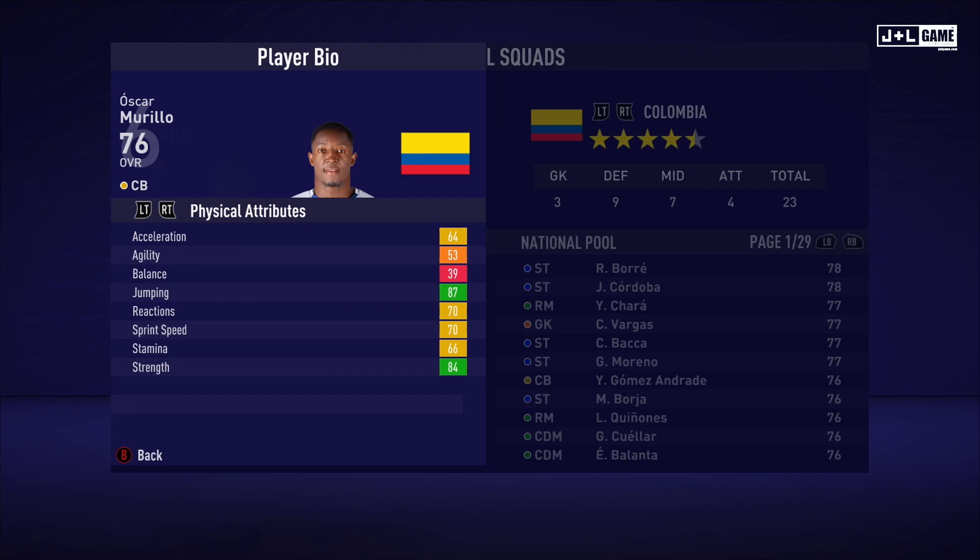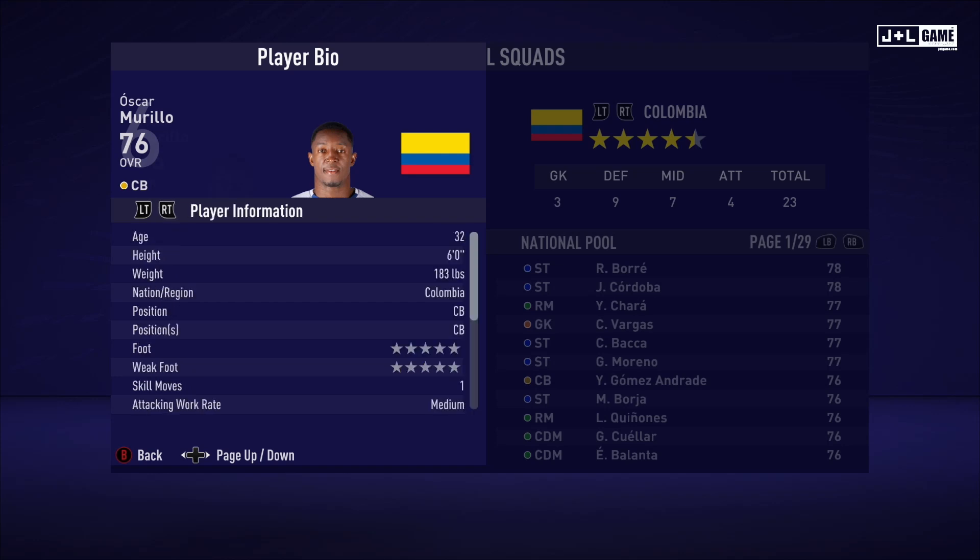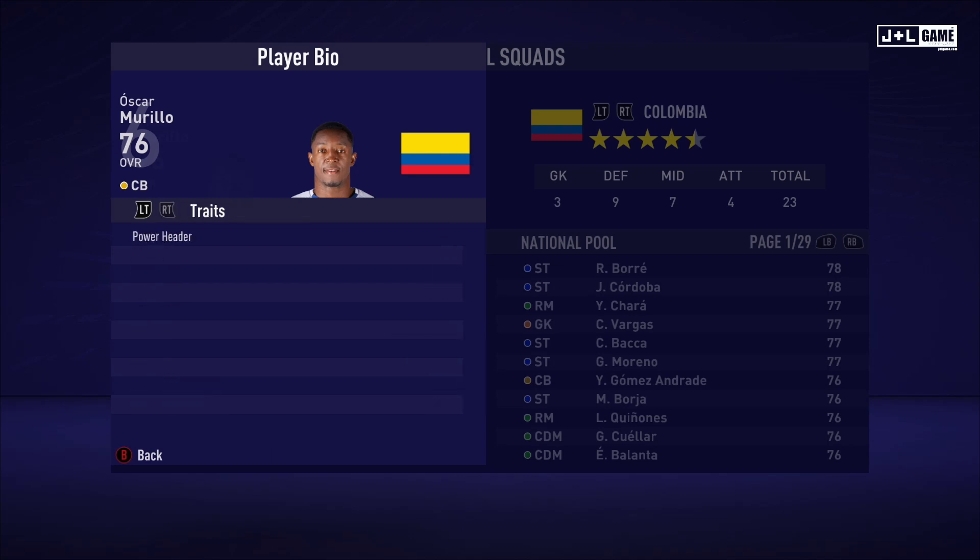Here we have Oscar Murillo. His physical attributes are mostly yellow — not too bad, could be better. His mental attributes are looking better with some green, red, and yellow. His skill attributes have a lot of red, so this could definitely be better. Here is his player information and his traits — one trait available to Oscar.